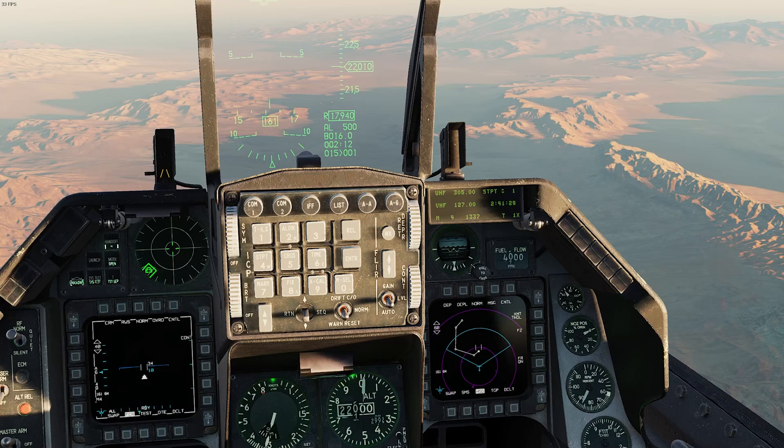We're going to go through the process and show you that in order to enter MGRS coordinates into the F-16, it has to do a conversion to latitude and longitude. The only way you can do that conversion is on steerpoints 21 through 25 - so 21, 22, 23, 24, or 25. You have to be on one of those steerpoints in order to convert MGRS.